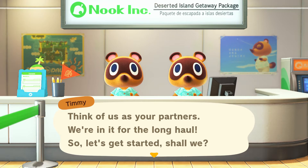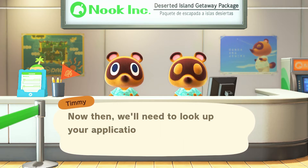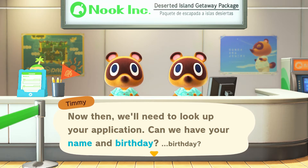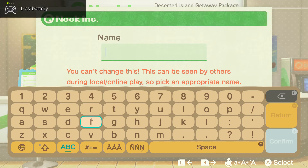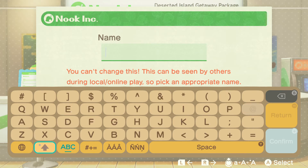I looked at some videos online and it looked like something I might enjoy, so I figured you guys would enjoy it too. So I said let's do a tutorial, let's do a walkthrough. So the game asks: can we have your name and birthday? You can't change this — it can be seen by others during local online play, so pick an appropriate name. We're gonna go with... let's try Noob Prince. Let's go back and jack that up, let's try to get the spelling right.